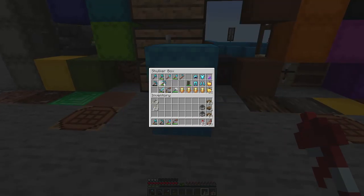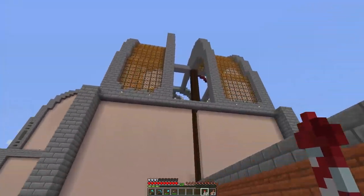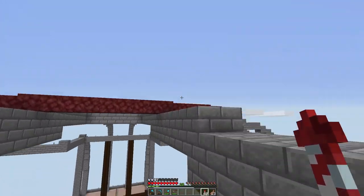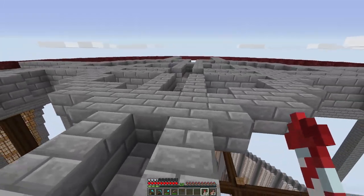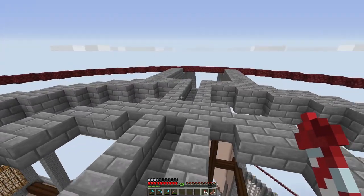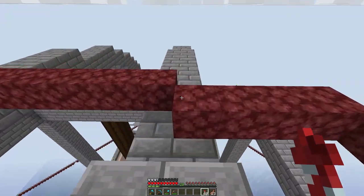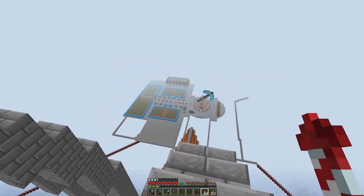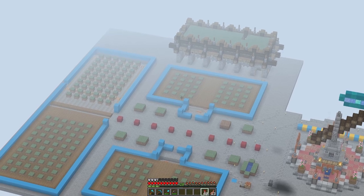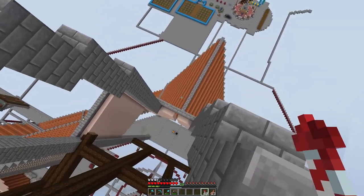So today what we're going to be doing is working on the lumber yard. We discussed it last episode and I have done quite a bit of work off camera with the planning and doing some of the groundwork, as you can see in the distance. There is a full build — that's just a storage system which we'll take a look at.